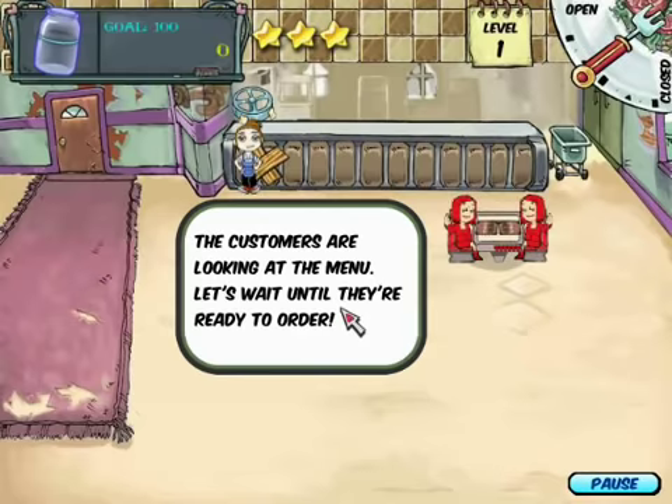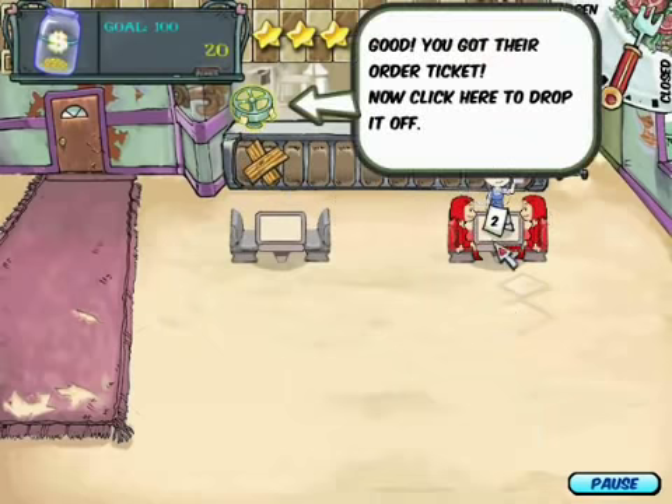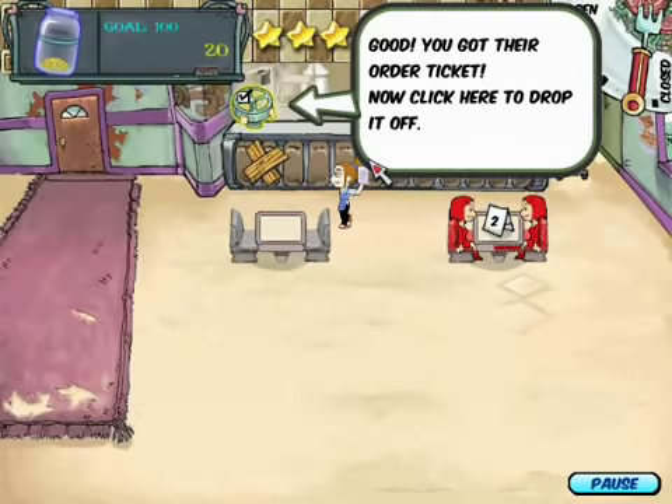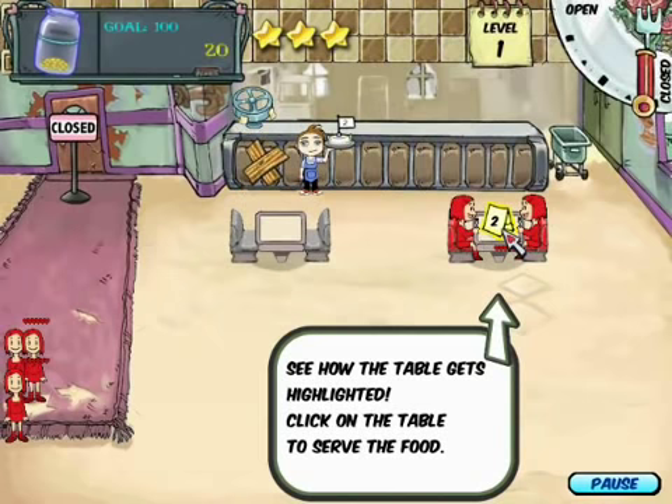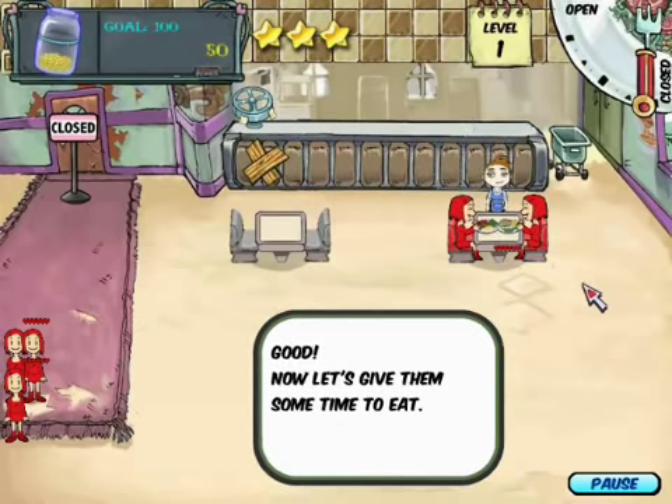Move them around in the chairs and release them to seat them. The customers are looking at their menu, let's wait until they're ready. Now let's pick up their order. Good, you've got their order ticket — now click here to drop it off. The chef is now preparing the food, and it's ready. Click on the tray to pick it up. See how the table gets highlighted? Click on the table to serve the food. That sounds easy enough.